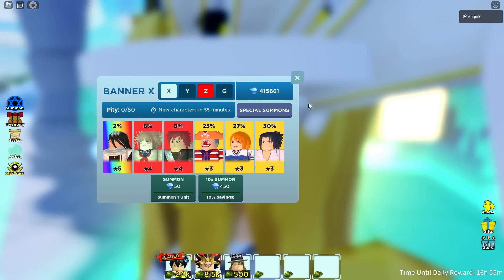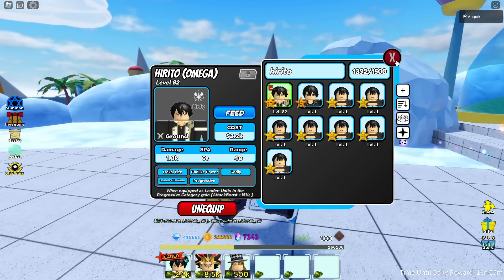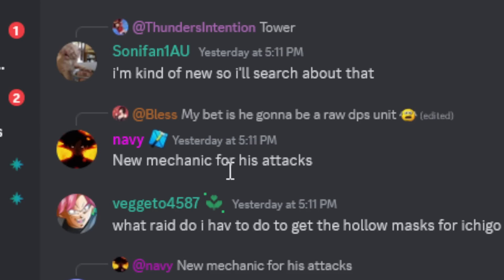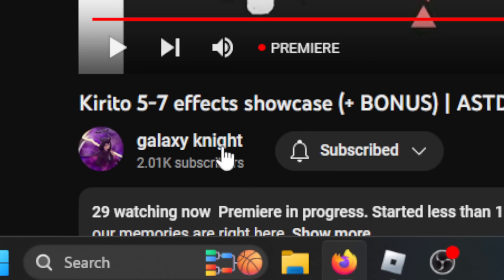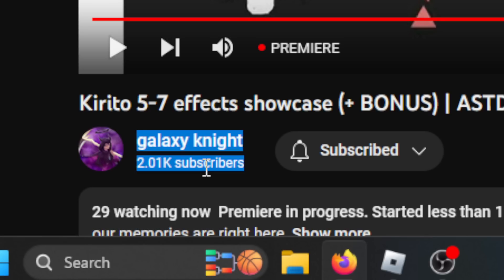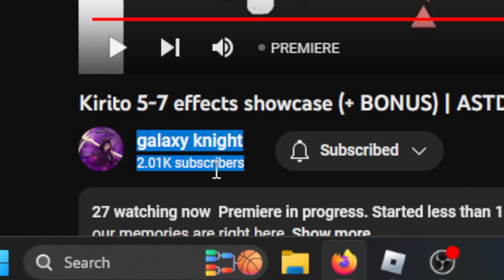If you guys want to know how to get him, Kirito is in the special summons and you're gonna need Kirito six-star to evolve him. Also, if we take a look at Navy's messages, there is supposed to be a new mechanic for Kirito's attack, so please comment down below what you think his attack mechanics will be. Big shout out to Galaxy Knight — he's the one who made the unit, I'll have him linked down below.